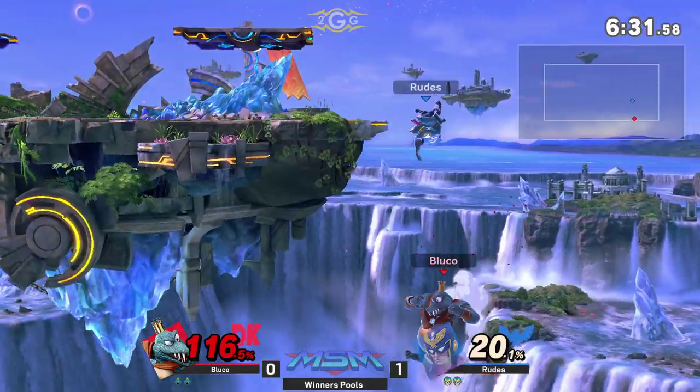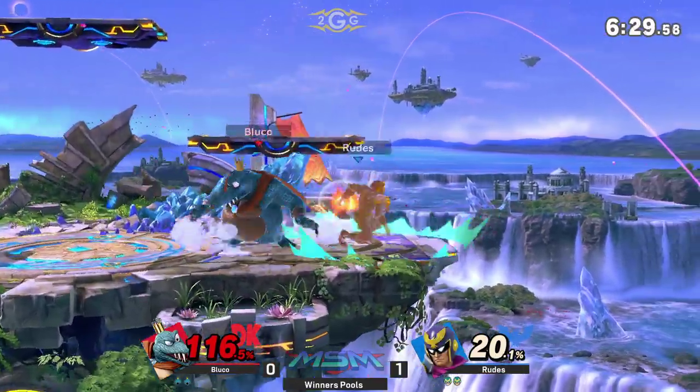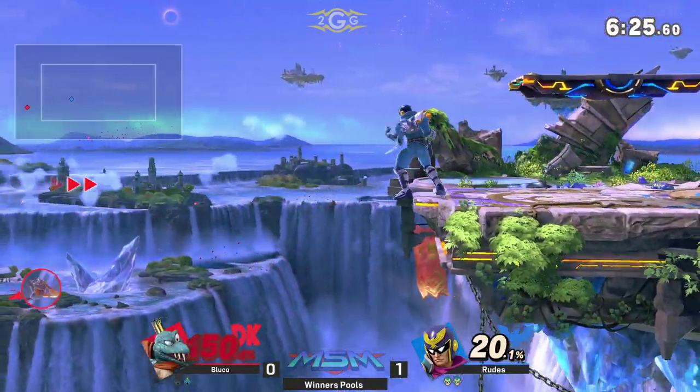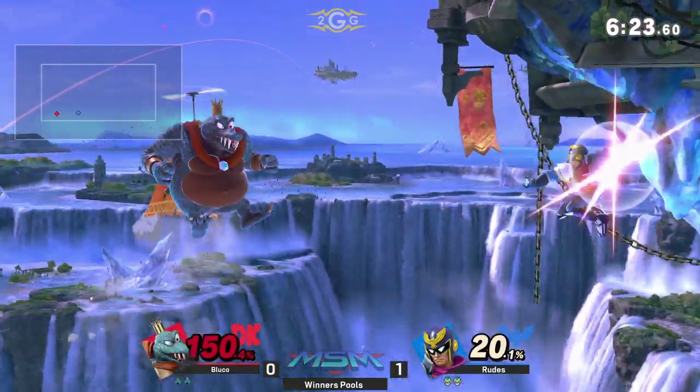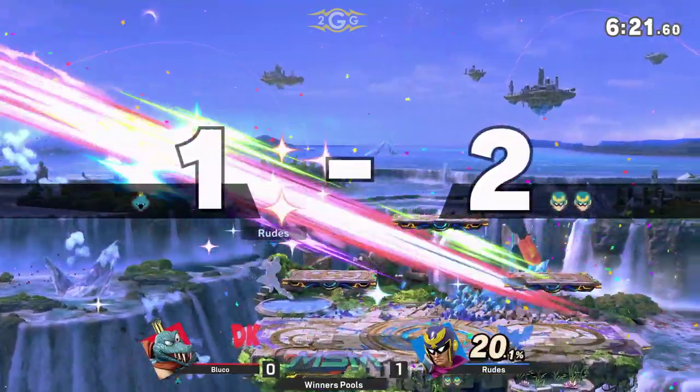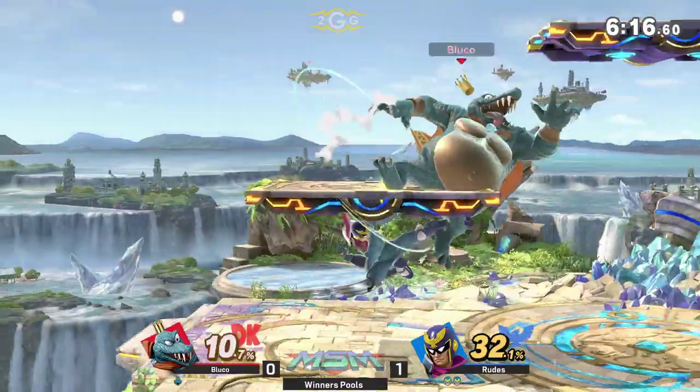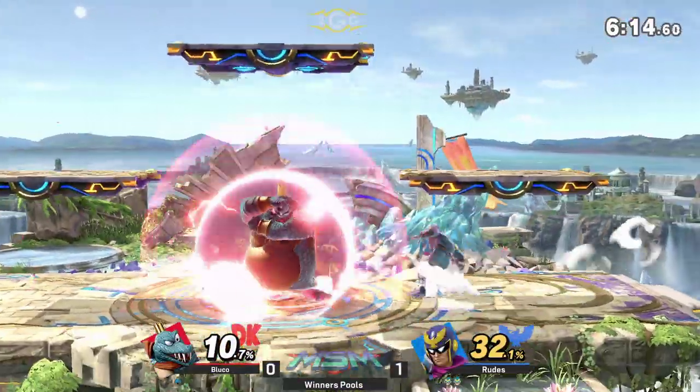Nice — uses a down tilt spaced just enough to put him up to the other side of the corner. How did that hit? K. Rool's body is probably too big. Also for Falcon, down tilt has some range to it — you have to respect that. Once again the same opportunity: you can't intercept it from above, but from the sides is where it's going to count the most, and that's something Roots very well understands.